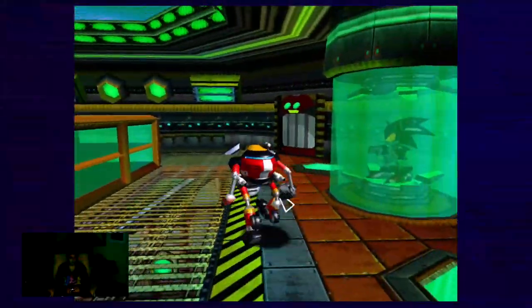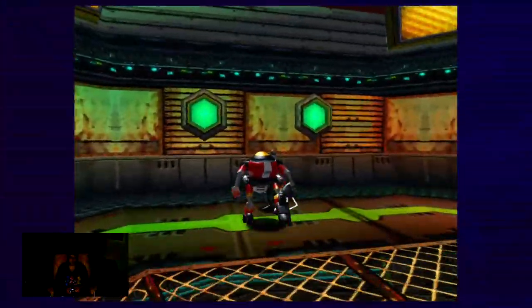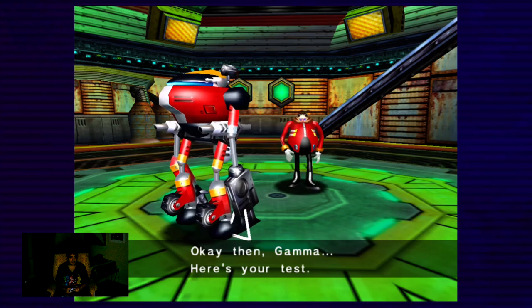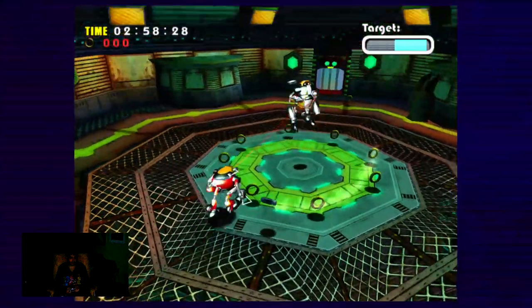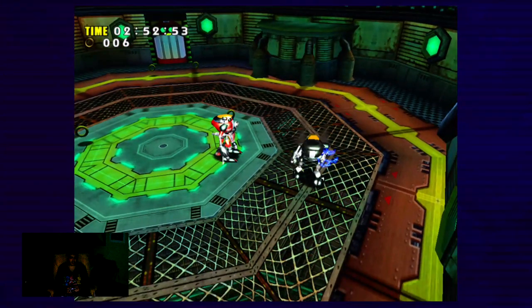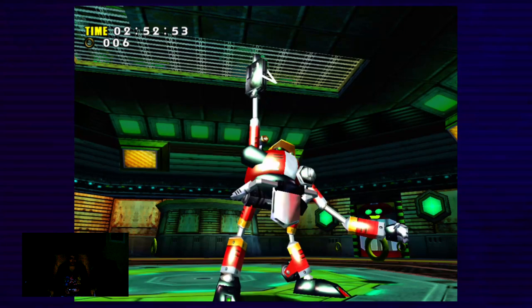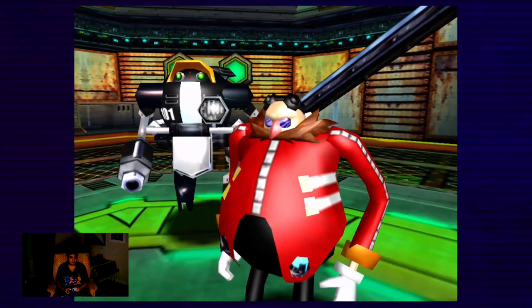Now we're gonna go downstairs to the first floor, which leads to Gamma. We're gonna fight E-101 Beta. He's gonna be firing homing missiles at you — he's gonna fly. Hit him three times so that he is knocked out. He just falls on his back, literally. And Robotnik is proud of E-102.